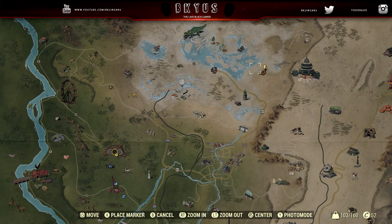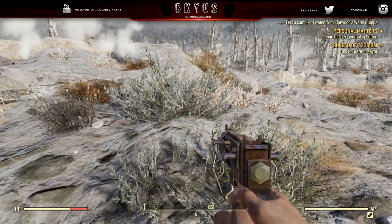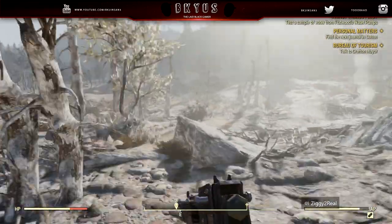First thing you want to do is head north on the map and you'll see like a butterfly. You want to head to that area, and once you're inside this area you're going to look for a crater with a broken shack in the middle of it, which I'll be showing you guys in the video. I'm just going to speed it up, but once you find that broken shack inside the crater...